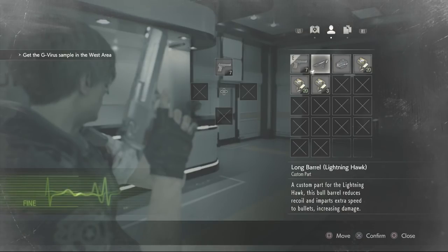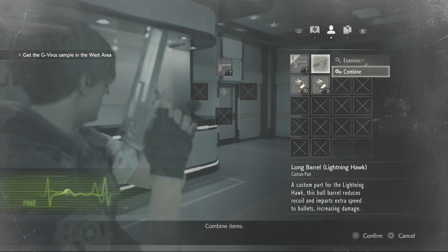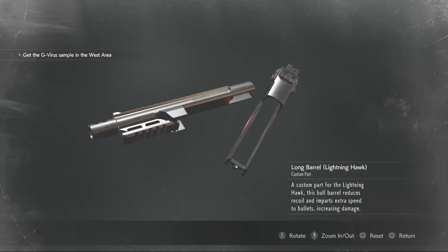The Lightning Hawk comes with its own custom parts as well, because the original had them. I'm really happy they bring back the long barrel for it — I love that 10-inch magnum from the original Resident Evil 2. They also give you a red dot sight, which makes things interesting. The long barrel is described as a custom part for the Lightning Hawk — this bull barrel reduces recoil and imparts extra speed to bullets, increasing damage. Just all out ups the firepower, basically.